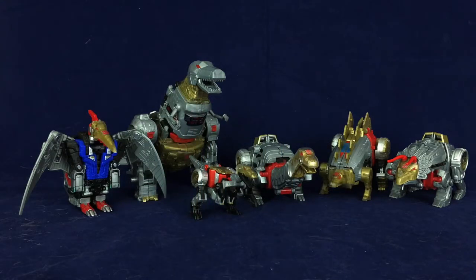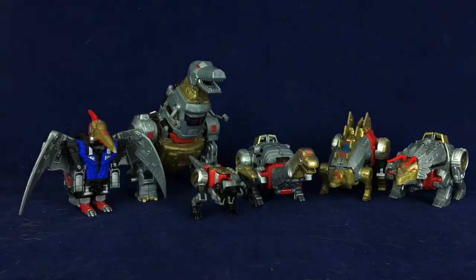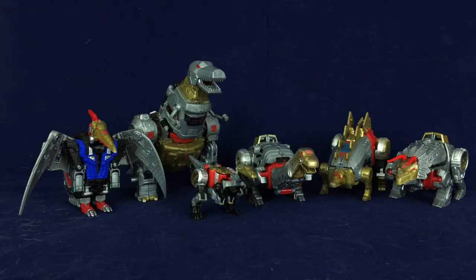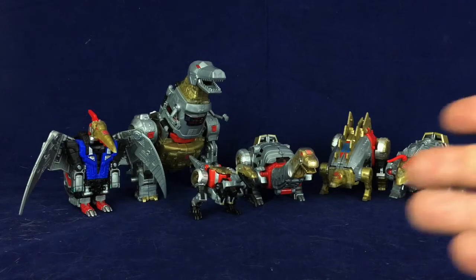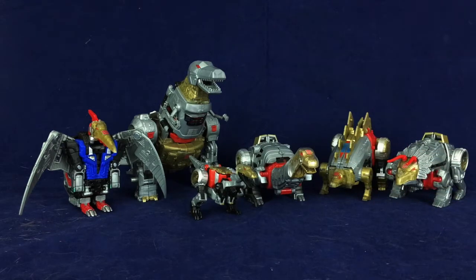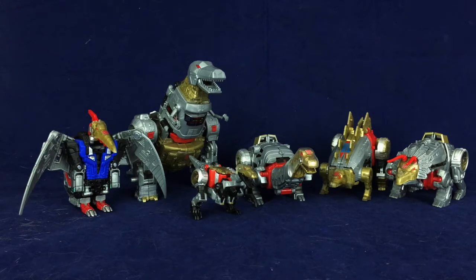As an entire team, I do think they all look pretty darn good together. Swoop does stand out a little bit because of the blue, when none of the others have that, but it doesn't really bother me. He does have red, so he's got the gray and red like everyone else — it's just he's also got that blue. I would think the leader, the big guy, would be the one with the one color that stands out. Swoop does look good in the blue, and I'll get to that more when I start looking at them individually.